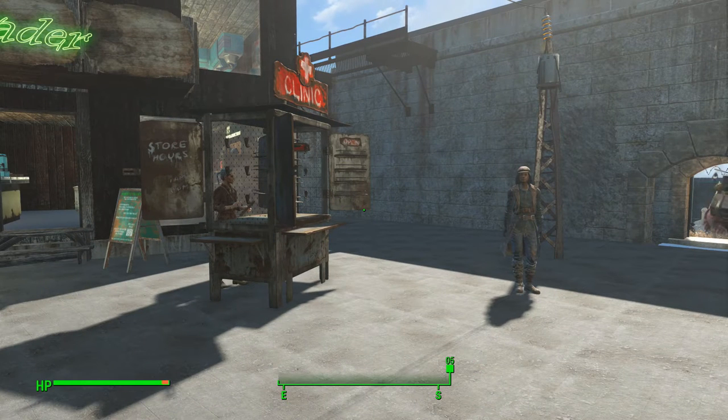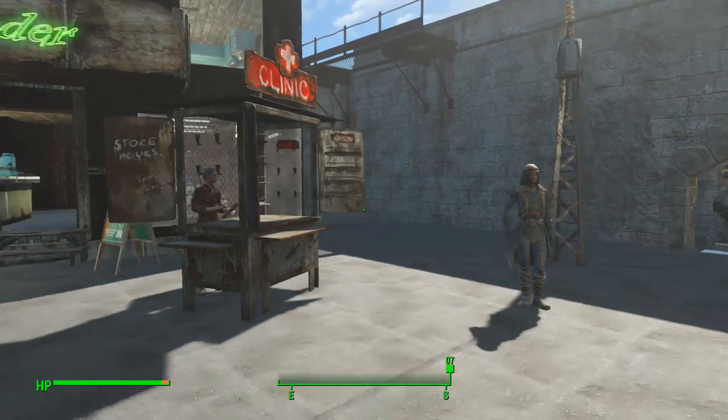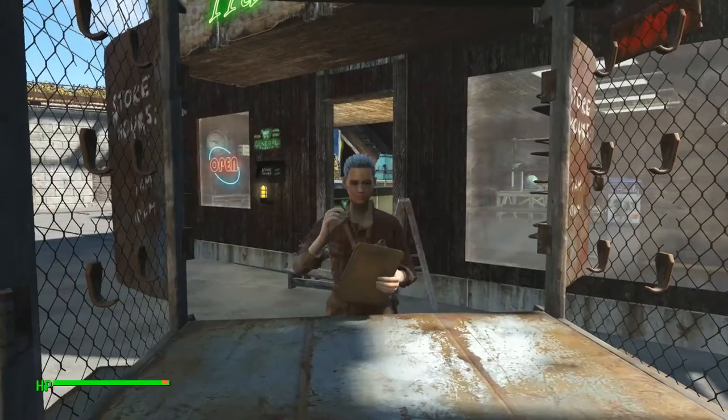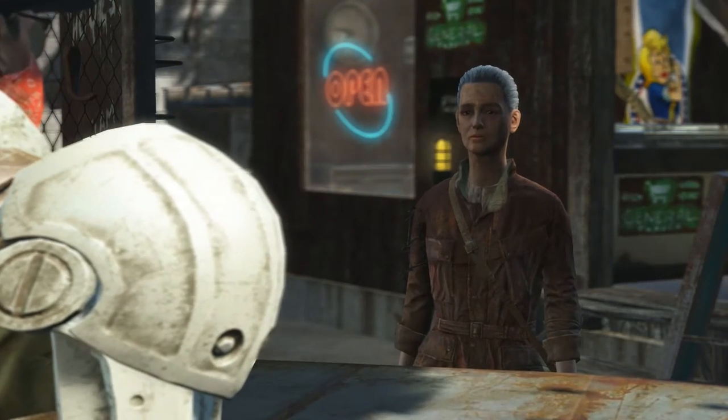Hello there viewers, ExpertBomber here and welcome to another Fallout 4 tutorial. Today I have for you how to find and fix Dr. Anderson. She is a level 4 merchant and she owns a surgery center usually. She doesn't sell any legendary items, but I'm gonna go in an in-depth tutorial on how to actually get her. Let's see if she actually sells anything legendary.